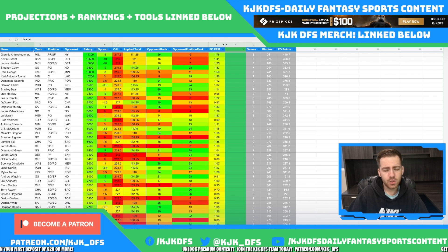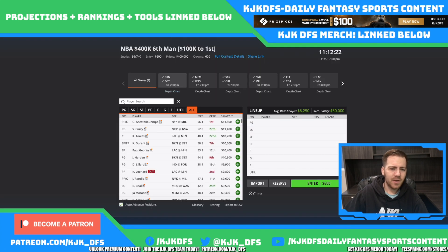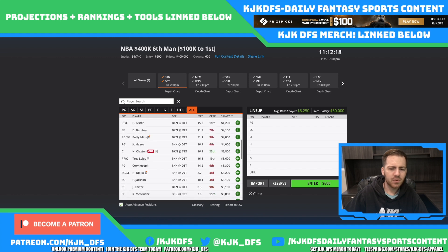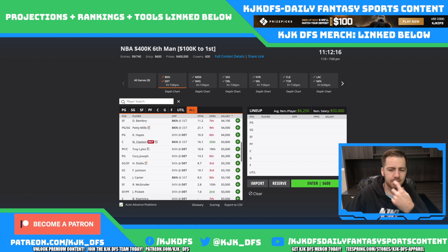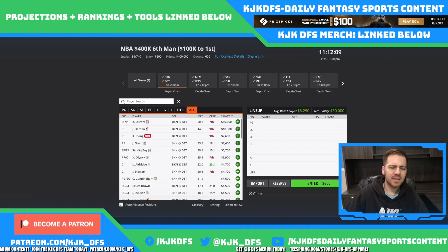Don't forget to stay tuned to the end of the video for my lock of the night. With all that out of the way, let's start getting into the breakdown. Game by game — first game on the slate: Brooklyn taking on Detroit. Kyrie Irving continues to be out. Other than that, we're not really dealing with any other injury news outside of the fact that Nicholas Claxton is out on the Brooklyn side, but he's been out for quite some time.